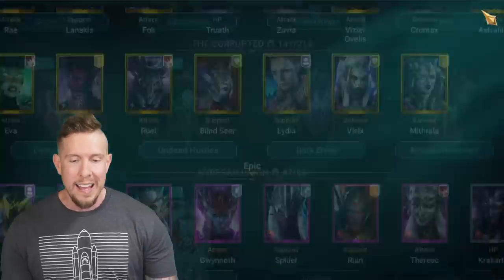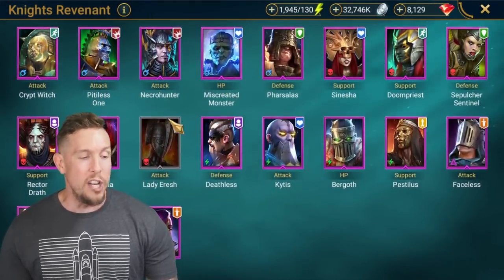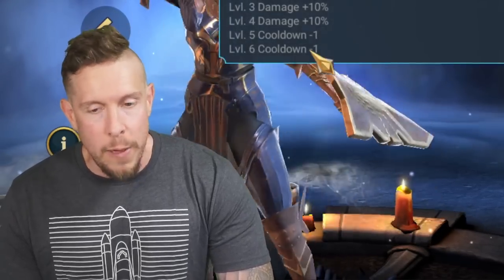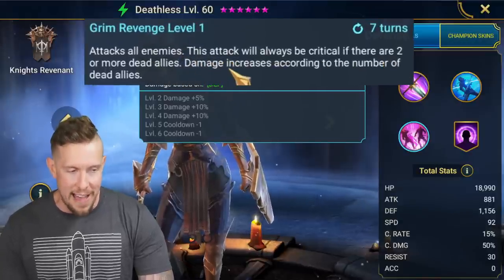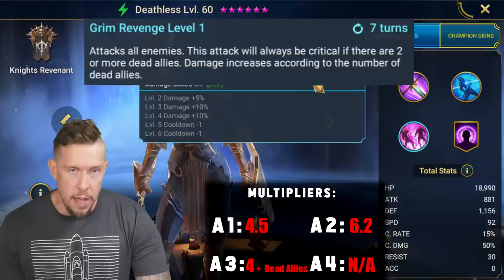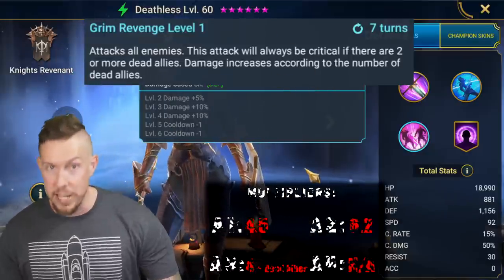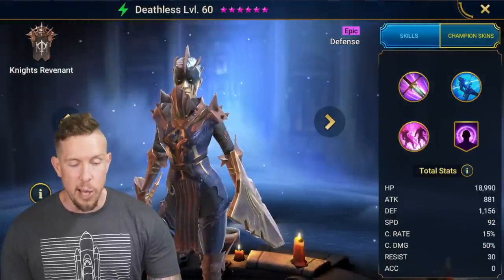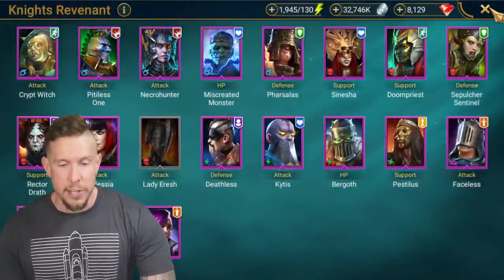Coming in at number six is none other than Deathless. I didn't know how to rank Deathless in this video, because Grim Revenge — kind of like Marques — if the situation is perfect, it can be one of, if not the hardest hitting defensive abilities inside the entire game. Attacks all enemies, and this attack will always be critical if there are two or more dead allies. Damage increases according to the number of dead allies. So it has a 4x base multiplier plus one for every dead ally — if you have three dead allies, we're rocking a 7x base multiplier on this attack. That's pretty insane. Her base defense is 1,156, a bit lower, but if you're hitting a seven or eight multiplier, that is very, very hard.